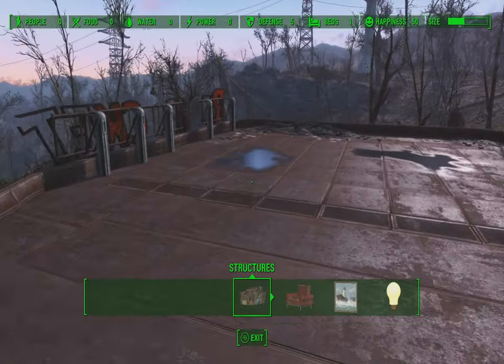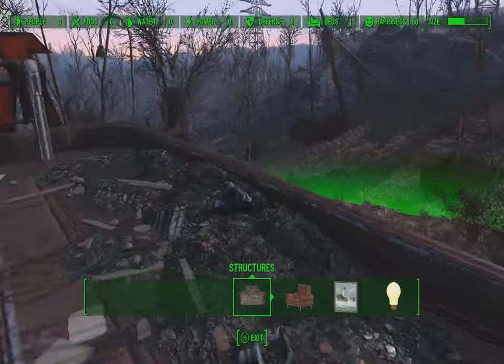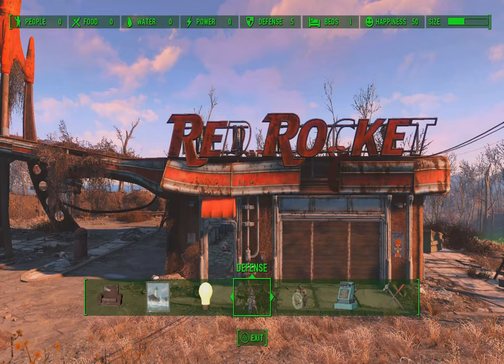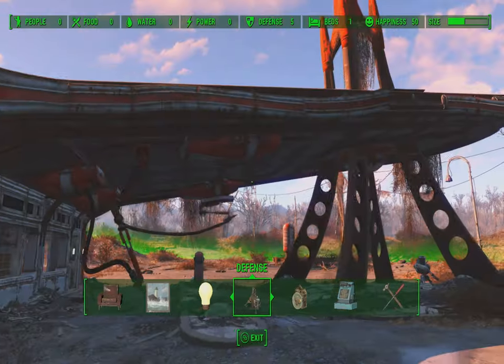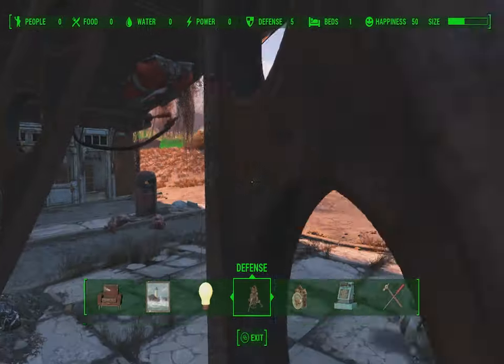Welcome to Tech Bubble. Here we're at the safest place you can possibly find so far anyway — on top of the Red Rocket gas station. Now how did I get onto the roof? The roof is a fantastic area where you can build your safe space, your bunker, your home base.